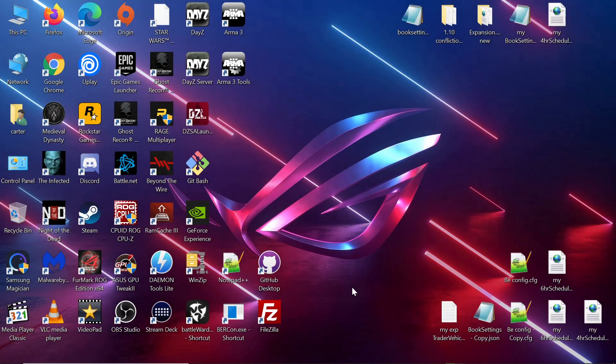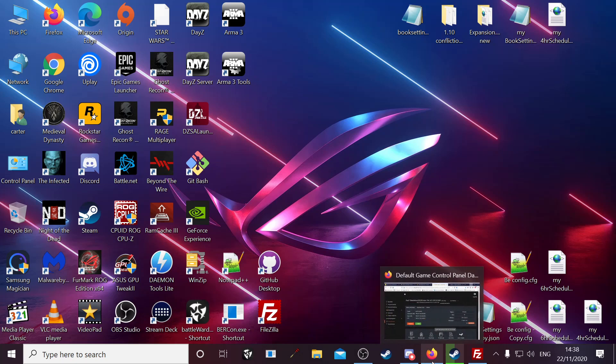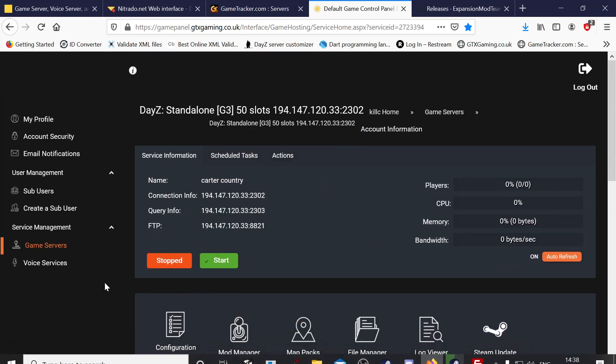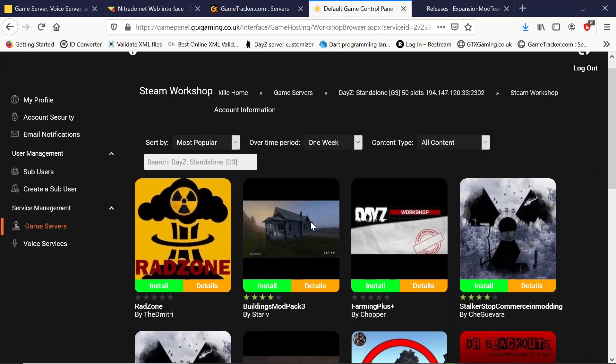We're going to add CF Cut and Expansion mod to a new provider, GTX. First thing we want to do is go to the GTX control panel for our server, make sure it's torn down, everything off, and we want to go to the mod Steam Workshop — it's all very fancy control panel.